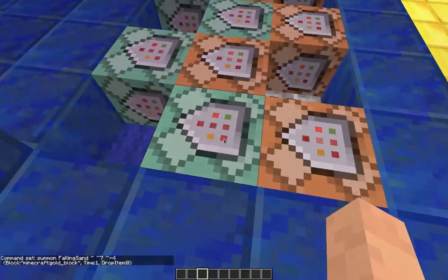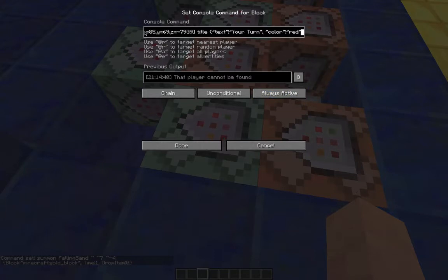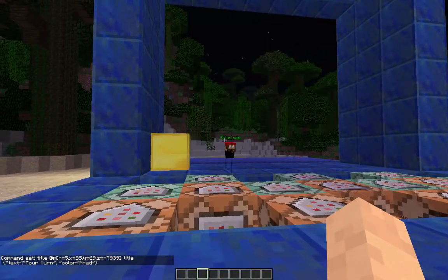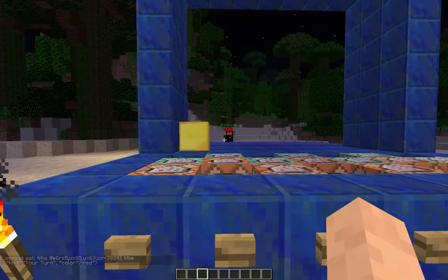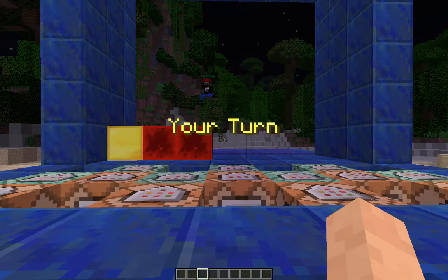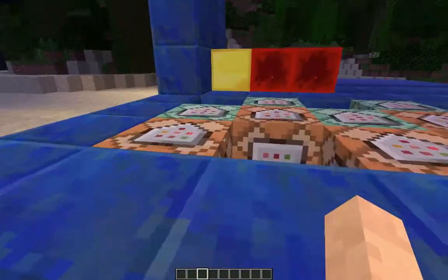The next command block is a chain command block, always active, and this is the title message that says it's your turn to the other player. So you have your go, the gold block drops into the Connect 4 board, and then this next command does the title. It sends a message to the nearest player within a radius of five of the other side of the board saying 'your turn' in red. When I press this button, Olden - who's standing over there - will get a title message saying your turn so he knows when it's his go.